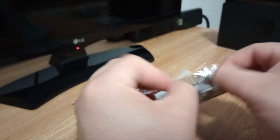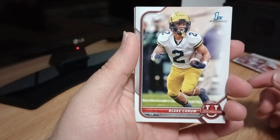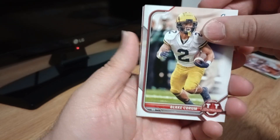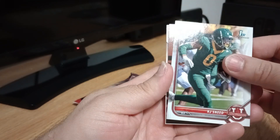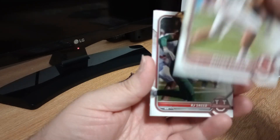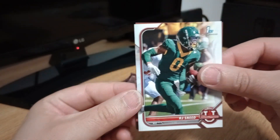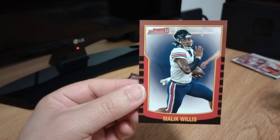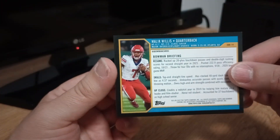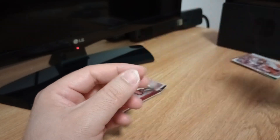Not all the ones you get are First Bowmans — some are from guys who are already in the league, which I knew, but didn't expect a whole pack of it. Here we go: Blake Quorum for what is probably Notre Dame, RJ Sneed wide receiver, Dalton Kincaid tight end from the back. And there's a Malik Willis kind of insert. I think Malik is the one with the Titans — I believe, though I'm not sure.